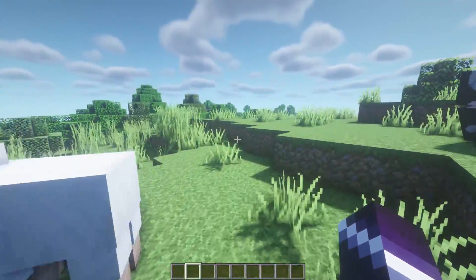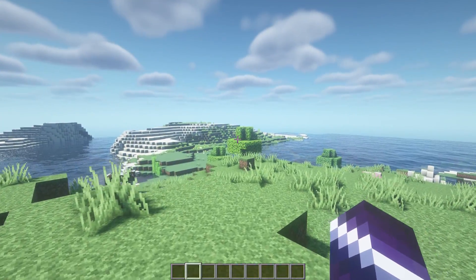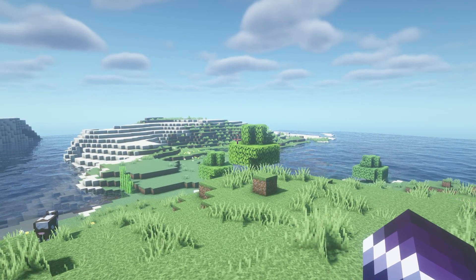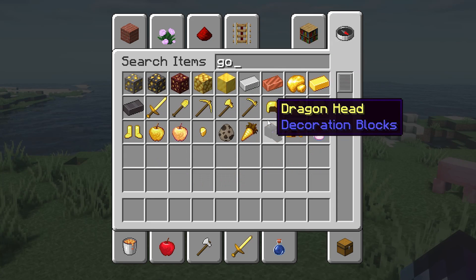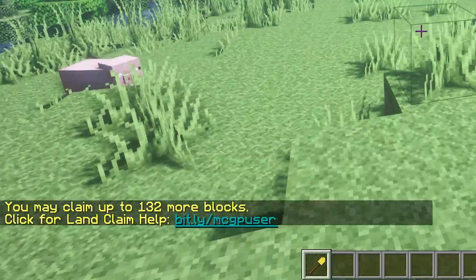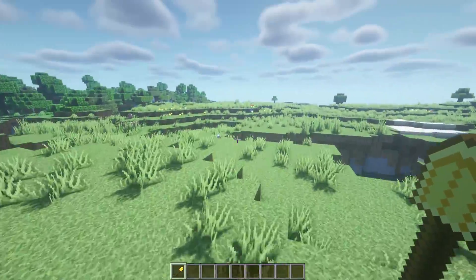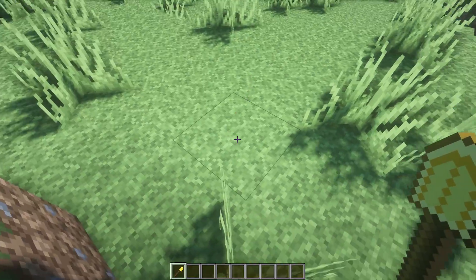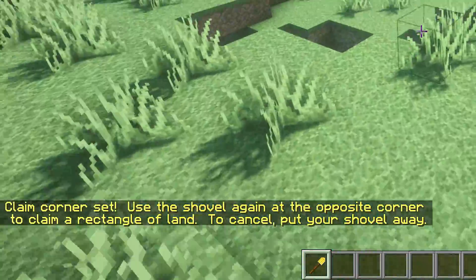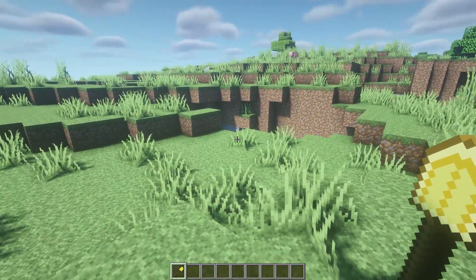The best plugin for that by far is Grief Prevention. It allows players to claim a certain area on your server, and in that area the player claiming it will be the only one able to build inside. I'm going to get myself a golden shovel, which is the basic selection item for this plugin. You may claim up to 132 more blocks. So I'm going to claim an area where I will be the only one who can build.